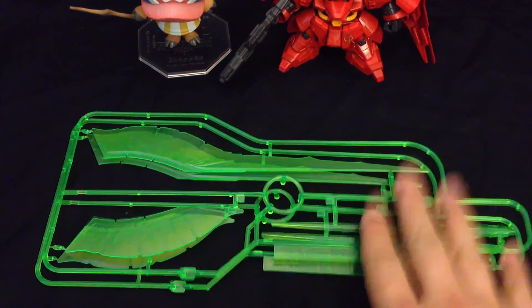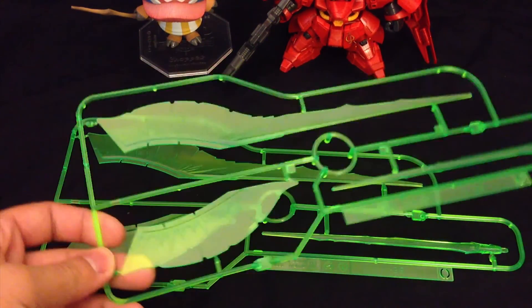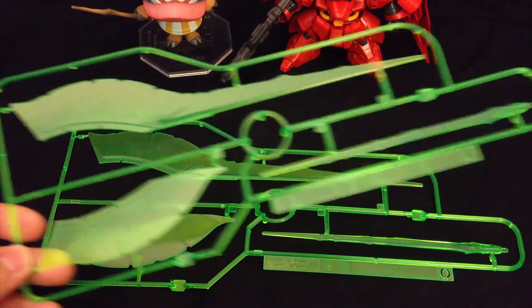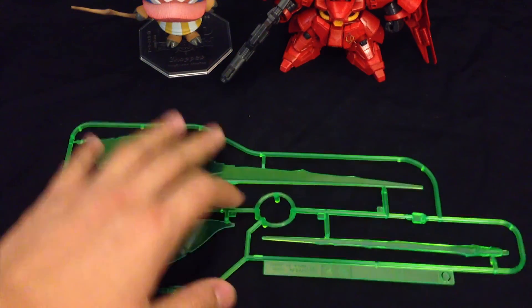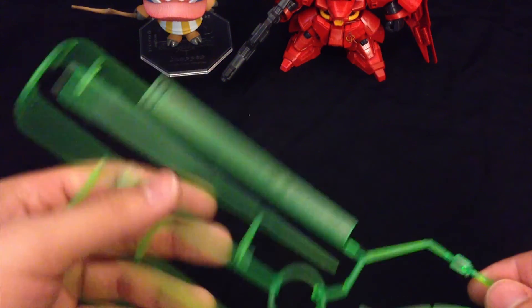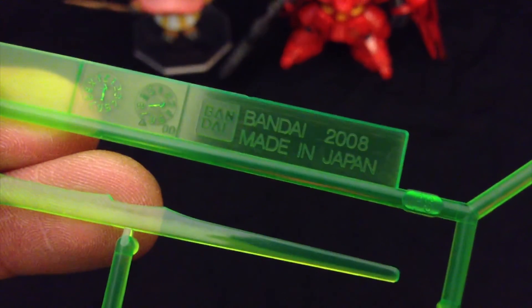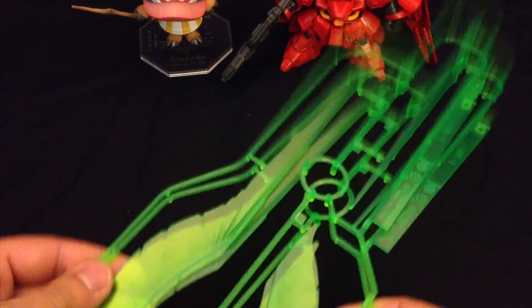We all know recycling is a good practice, and we get our first recycled parts here with the O plate. In this nice green color — if we zoom in — these are actually from 2008, which means these are from the Sinanju. You get two of them, they're identical, and they're recycled.